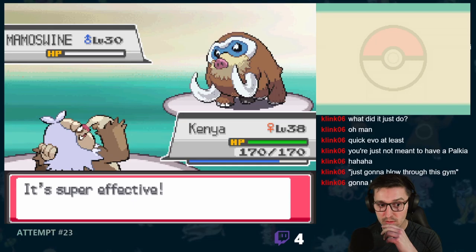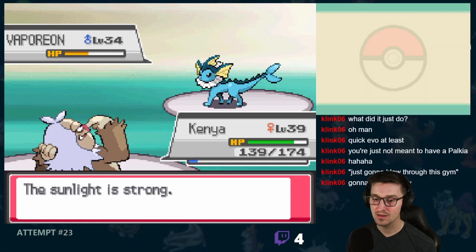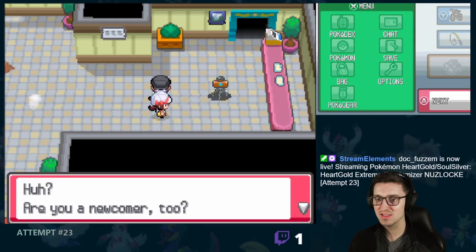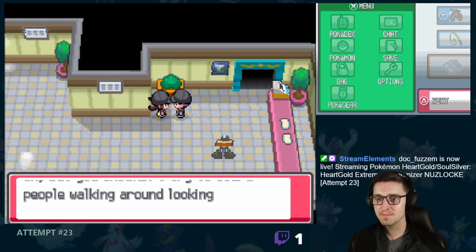From there, it was time to take on Pryce's Gym. I immediately received an unpleasant surprise when a Clampearl took out my Gengar with a single Crabhammer. Shortly after, Mareep evolved into Poliwhirl. First up for Pryce was Mamoswine, who went down to a couple Crabhammers from Slaking without dealing damage. Next up was Hitmonlee, who went down to a single Mega Punch. And finally there was Vaporeon, who survived a Mega Punch, took a small snack, and then went down to a second Mega Punch. With that, we had defeated Pryce and earned ourselves the Glacier Badge.